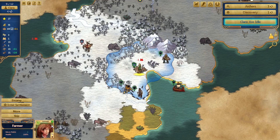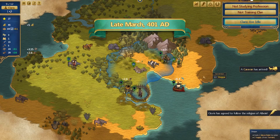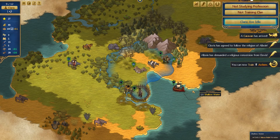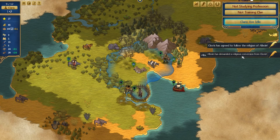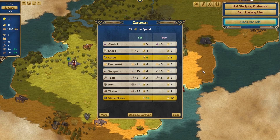The Rhinalds are now trained as farmers - they've got a little pitchfork. Enter the settlement because you can't do any farming right now - it's snowy and terrible. Moving time forward to late March 401 AD and look - colour has come back to the world! It's not snowy and terrible anymore. We can train archers. Clovis has agreed to follow the religion of Alboin. Alboin has demanded a religious conversion from Clovis. And a caravan has arrived - let's see what it has to offer.